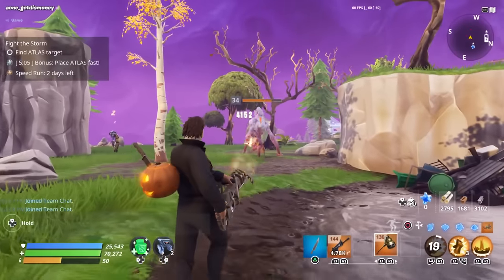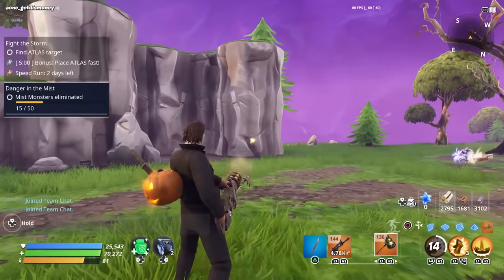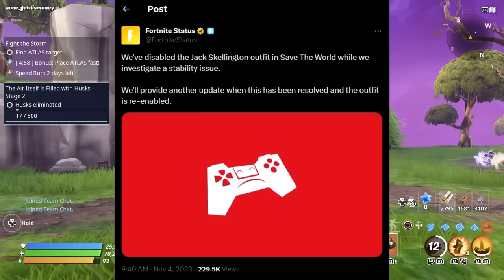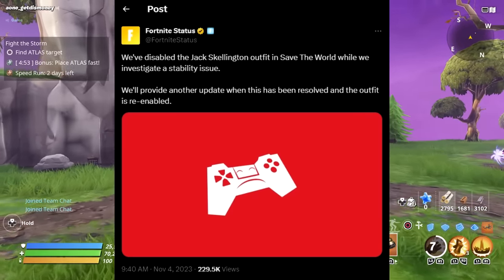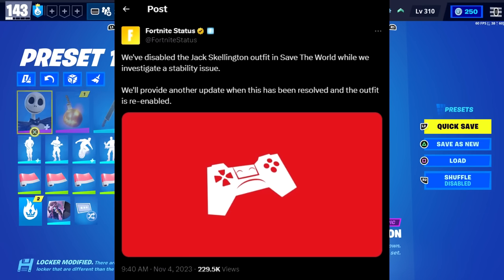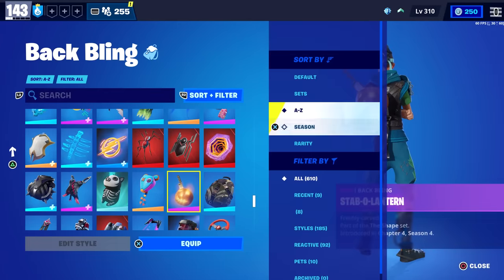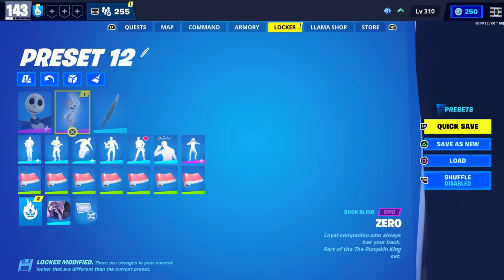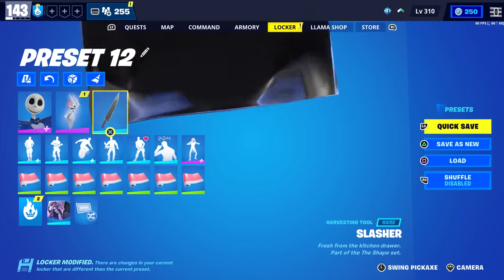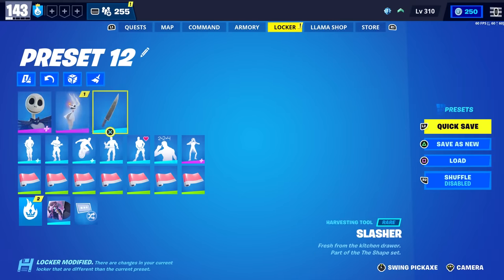Someone also reported that melee weapons can buff your minigun as well. There was also another bug regarding the Jack Skellington skin — Epic sent out a tweet saying they disabled the Jack Skellington outfit in Save the World while they investigate a stability issue. When you try to equip it in Save the World it won't even show the skin — it just goes automatically to whatever hero you have equipped. So as of right now you won't be able to wear Jack Skellington in Save the World, but they are aware and will fix it.